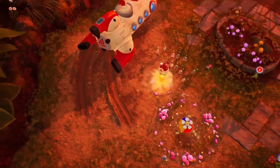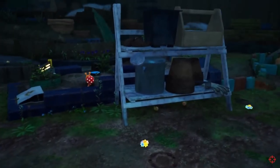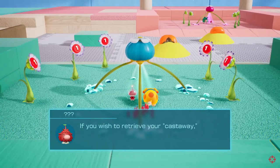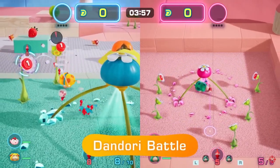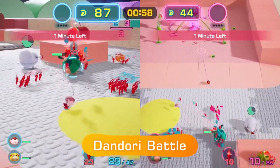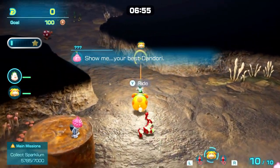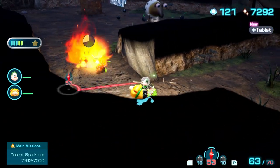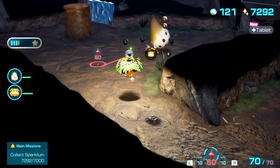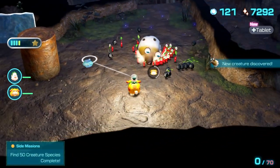Pikmin 4 did a great job finding a good balance between easy for newcomers but also providing some challenge. With the introduction of Oatchi, you can do so much more in just a basic gameplay loop. He has easily made the game so much easier for the player since he just does so much — he has a method of travel, he can attack, he can find treasure, and legit sniff out anything you need for your mission. With Oatchi and the challenge of animals being limited, it's very difficult to not do well in this game. For anyone new to Pikmin, this will feel like a very manageable experience. But for veterans of the series, this might be extremely easy — so this can be seen as both a good and a bad.